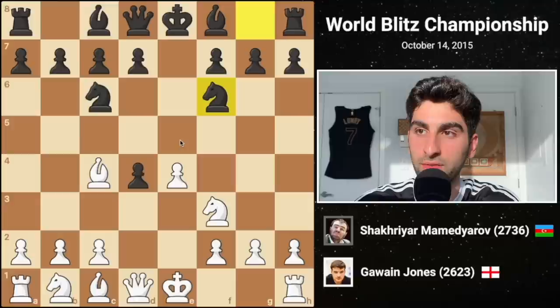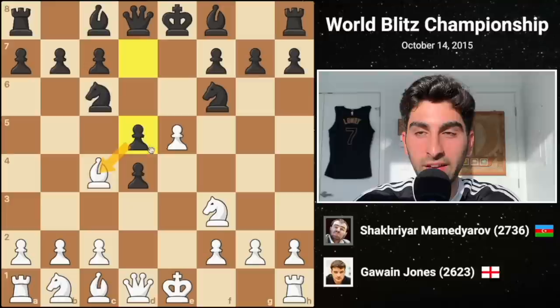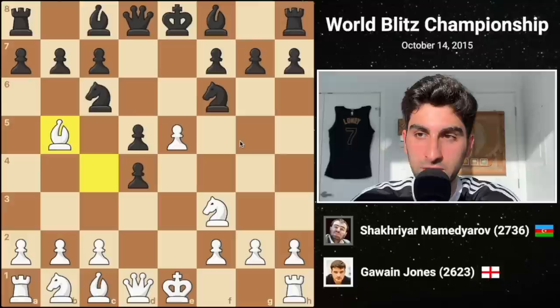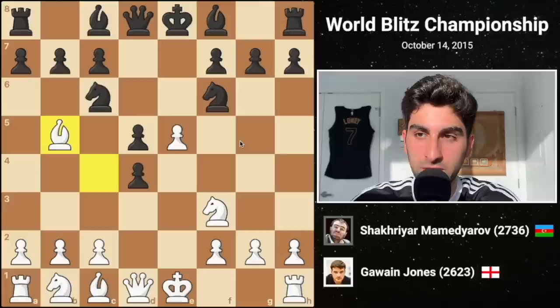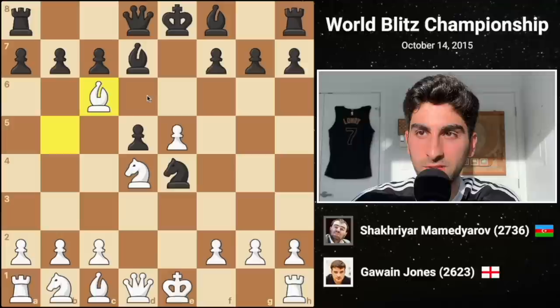Black could attempt to hold onto the pawn with Bc5, but instead chooses the most popular move, knight f6, hitting e4. White pushes forward with e5. Black counterattacks with d5, and en passant is not great because it just allows Black to develop. White plays Bb5, and Black plays Ne4. With the knight pinned, Gawain is able to regain the gambit pawn while adding an attacker to the pinned piece. Bd7 breaks the pin and defends the knight. White captures the knight to damage Black's pawn structure, and to preserve his bishop, Black recaptures with the pawn immediately.